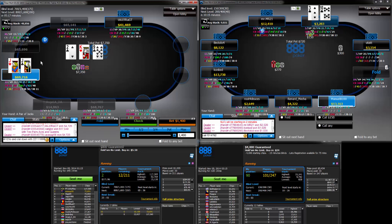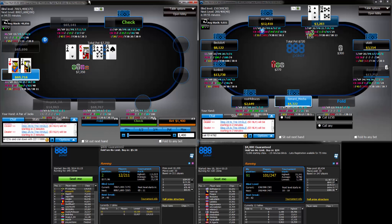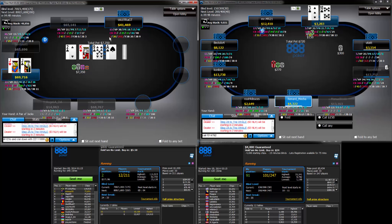I think I will check here. We have the blockers to the straight if it comes like a Queen or a Ten. We have backdoor clubs. This player is the sort of guy that could always stab if we look weak, although his post-flop aggression doesn't seem to be that high.